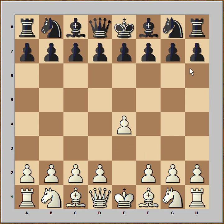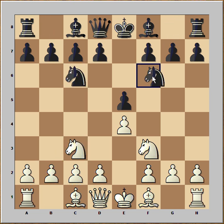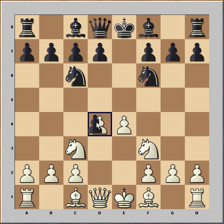White started with e4. Black played e5. Knight to f3 attacking the pawn. Knight to c6 defending. Knight to c3. Knight to f6. d4. And we have a Scotch Game, Four Knights variation. Pawn takes pawn. Knight takes on d4.